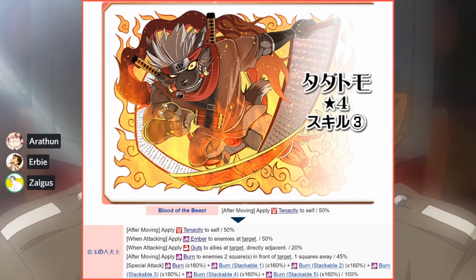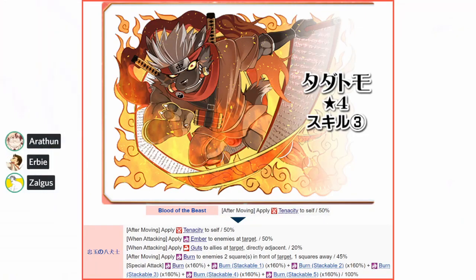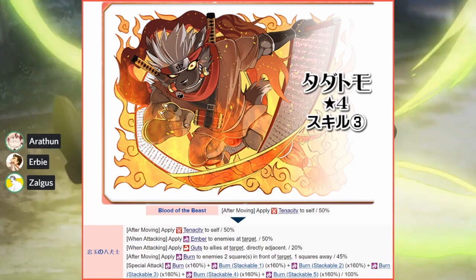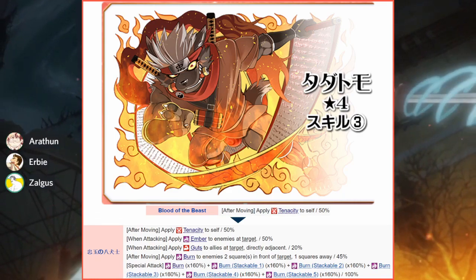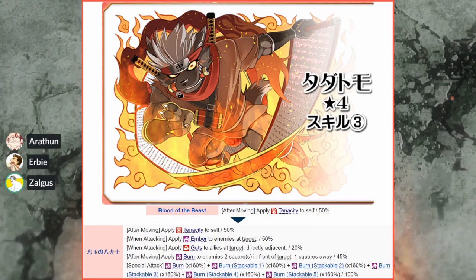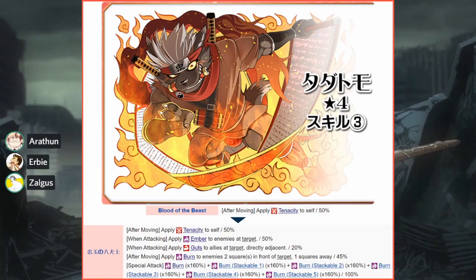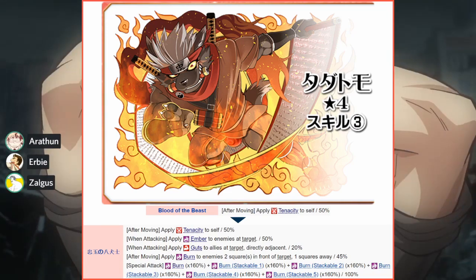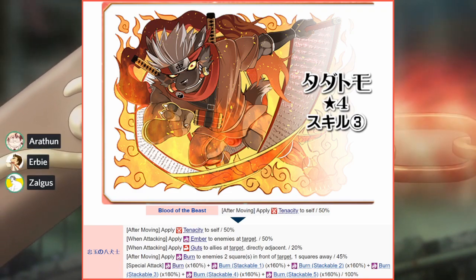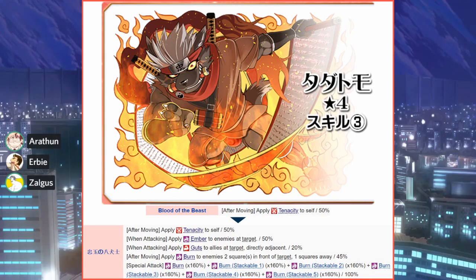Starting with the guts part — when he attacks, he now applies guts to people around him, not just himself. It still applies to himself at 12 or 24 percent when leveled, since that's not a separate skill. It applies to adjacent allies at a rate of 40 percent, which is actually the highest rate for guts spam on attack that we have. Other units who can do it, like Christmas Pollux and Zao, do it at 30 percent rate.